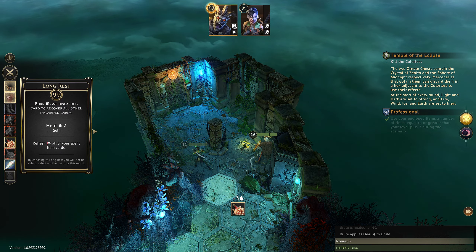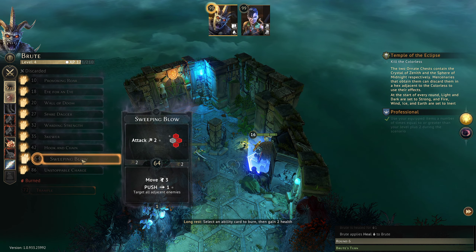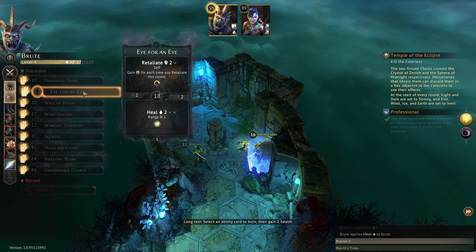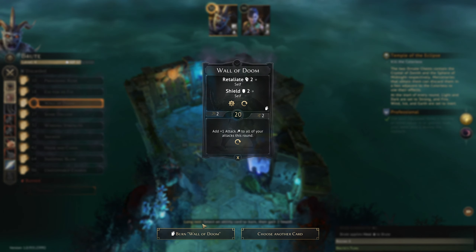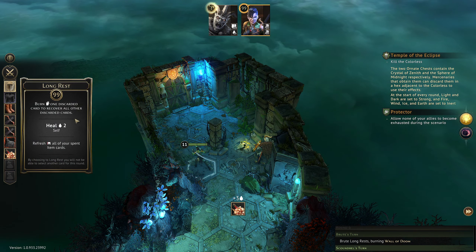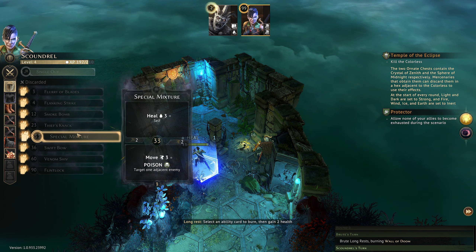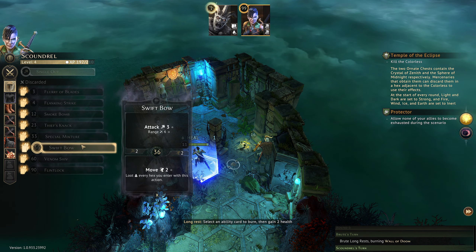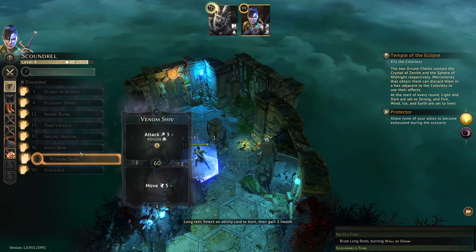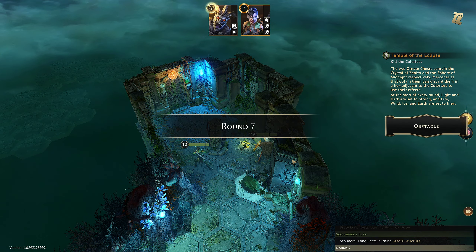We both are on 99 on initiative. We are going to perform our long rest — we are going to get rid of Wall of Doom. And Faith is going to get rid of Special Mixture I think. And that's the round, so it's back to us again.